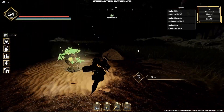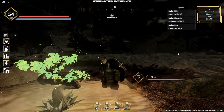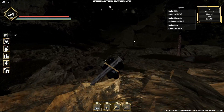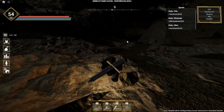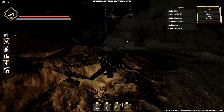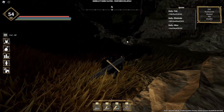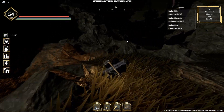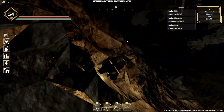First things first, make sure you have unlocked the Hollows Outback and follow me to go to the North Pass. Be careful when going to the North Pass because you will encounter enemies on the way, so make sure you don't touch them and don't interact with them in any possible way.